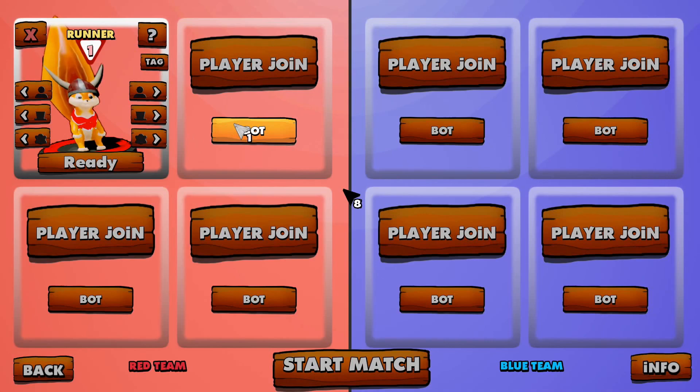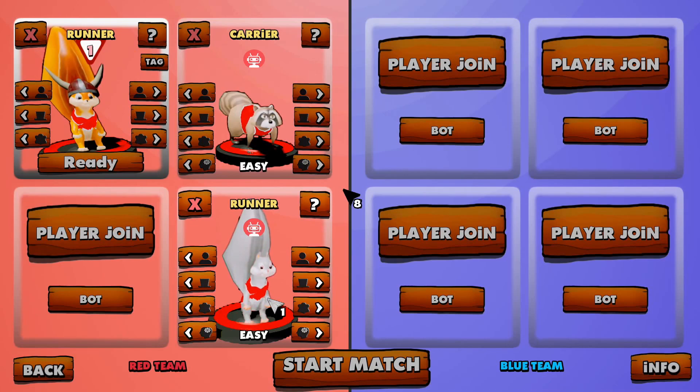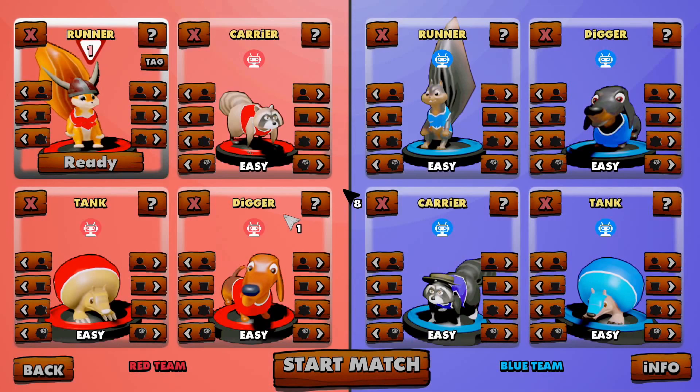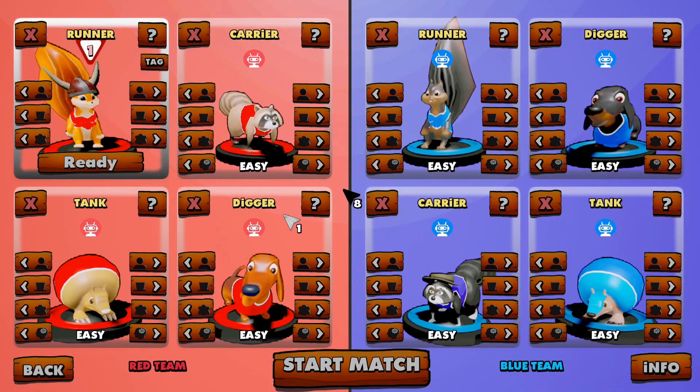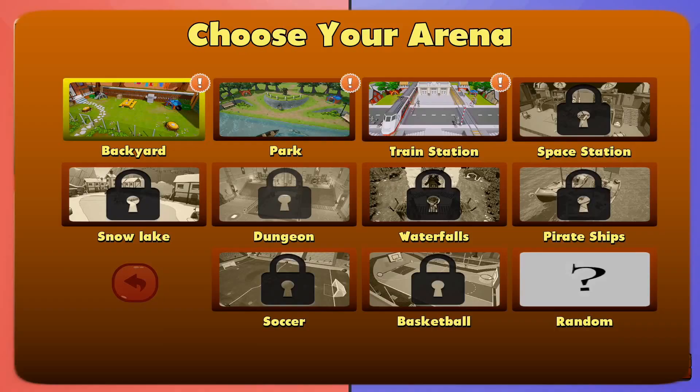All right, so that's me. Now we're going to go bot. Runner, runner, digger — oh, they've got different jobs: runner, digger, tank, carrier. Okay, so we're going to put one of each on each team. Black and blue for them, and we're all basically red. I'm so happy you can play with AI bots, because that'd be a problem — I'm by myself.